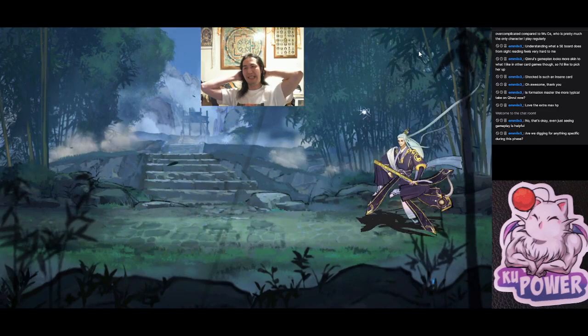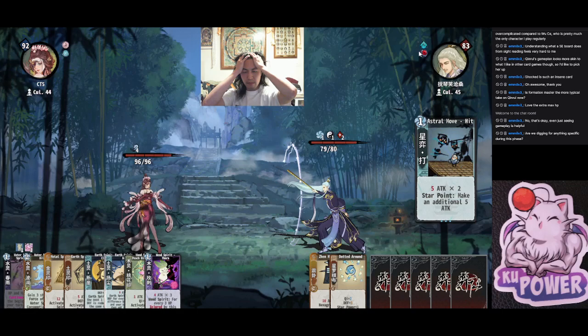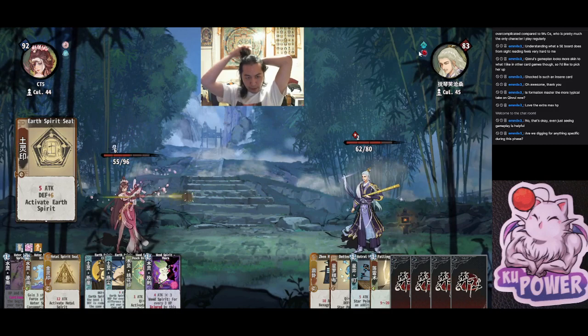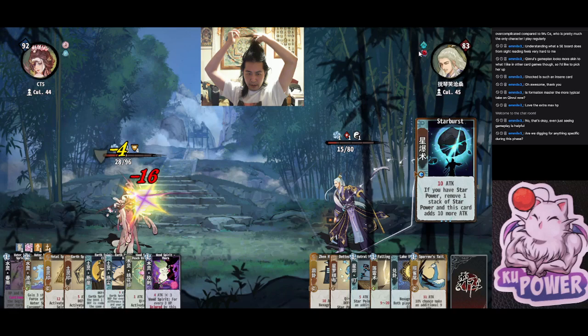I didn't look at their cultivation — whatever. Ideally we want to go into phase five with about twenty to twenty-five rolls and exchanges. That's ideal. Nice Cliff. Defense.